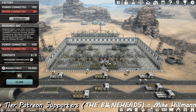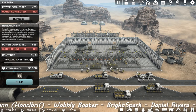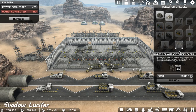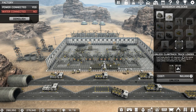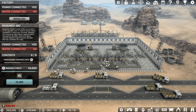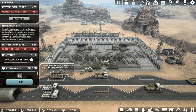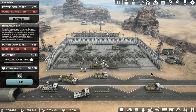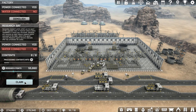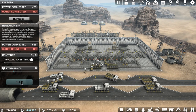Welcome back guys, episode 4. We're going to get this factory up to full production and we're going to be getting one of the best things in the game - the claw track truck unloader. I've just been waiting for the research to fill up, it's almost there, so we'll claim that and then we'll get on with it. Go take that, and that, and that.